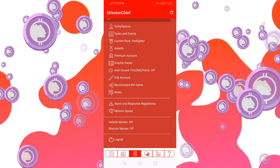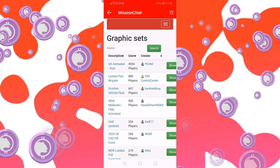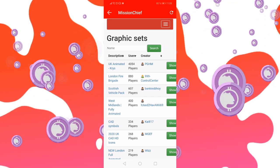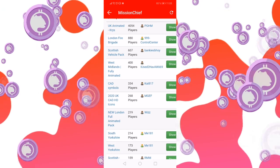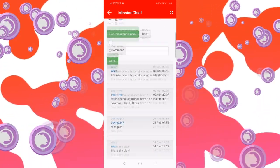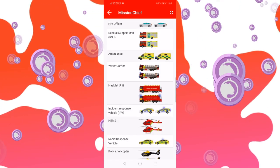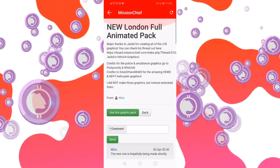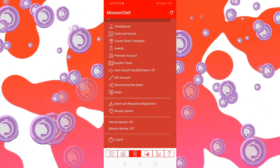Then there are graphic packs. You will already notice that Mission Chief is not really the most visually diverse game, but luckily enthusiasts from the community create graphic packs for your vehicles and whatnot. You can just use any of those — they're nice, they're animated, and you will see them moving on your map as your vehicle makes progress towards the site. It's nothing super useful, but it's a nice cosmetic feature.